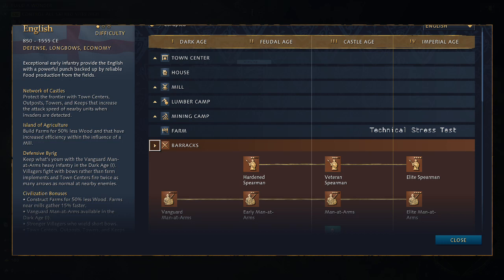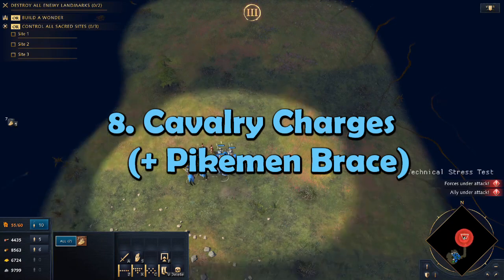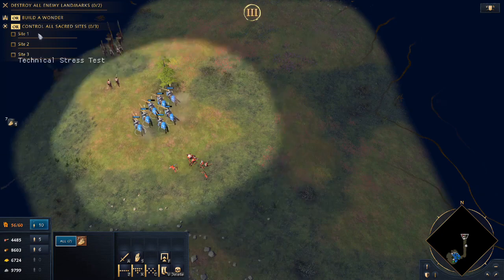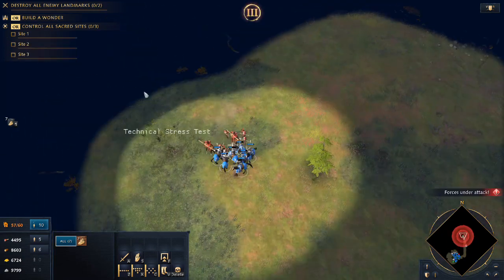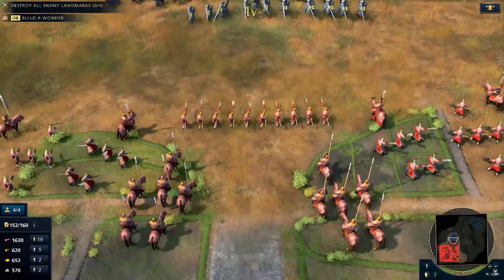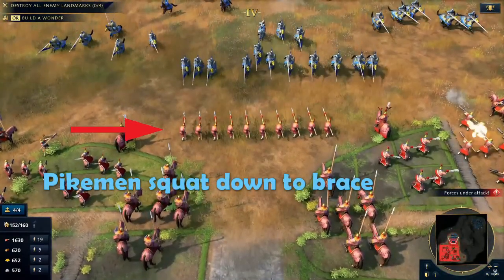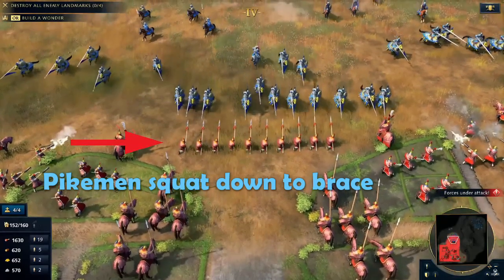A new addition to the franchise: cavalry will now charge and deal bonus damage on their first hit of an engagement. This can be very powerful for hit and run tactics in the early game against melee units or villagers. Pikemen have a hidden passive ability that allows them to negate the cavalry charge bonus. To do so, all you need is for your pikemen to be standing still when they get hit by a cavalry charge. The easiest way to achieve this is to put your pikemen into the stand ground stance.